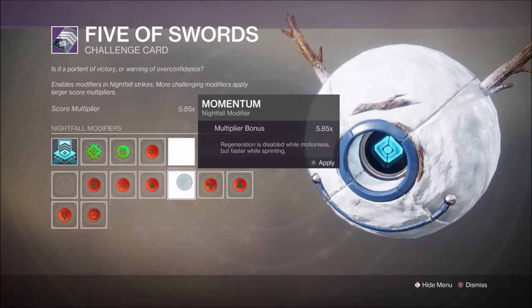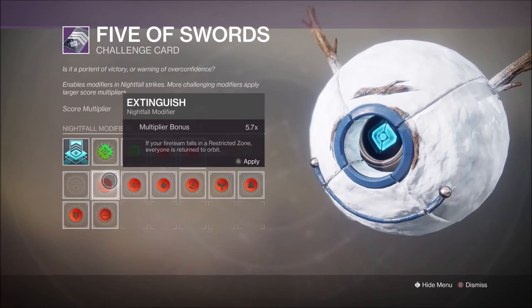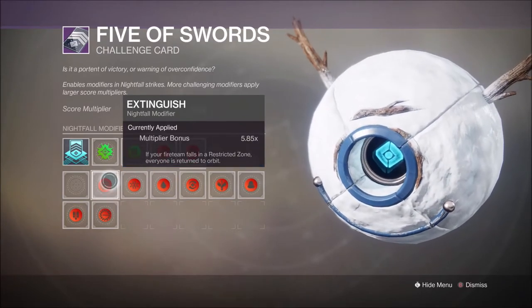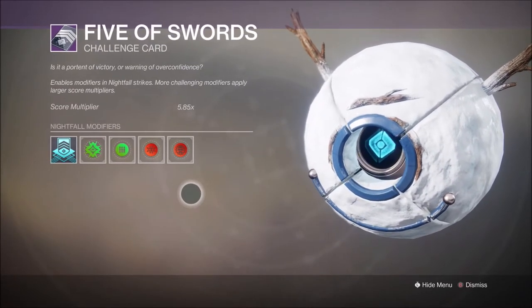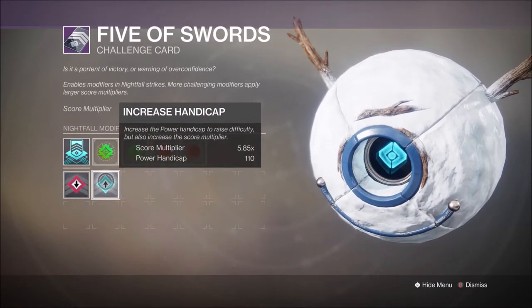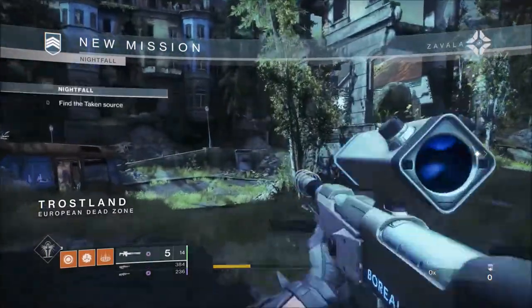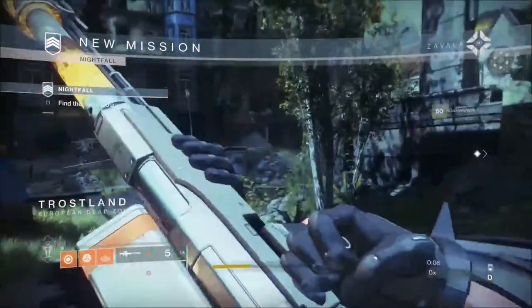And I think the rotation of enemies I got on this run wasn't the best. So, but we got there — 130k. The Nightfall specific reward is the Malicious Birthright, which is the primary grenade launcher. Pretty good for anybody that likes to play a lot of Crucible, I would think.